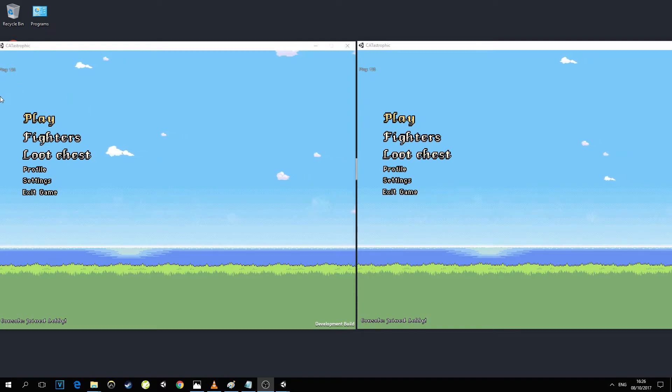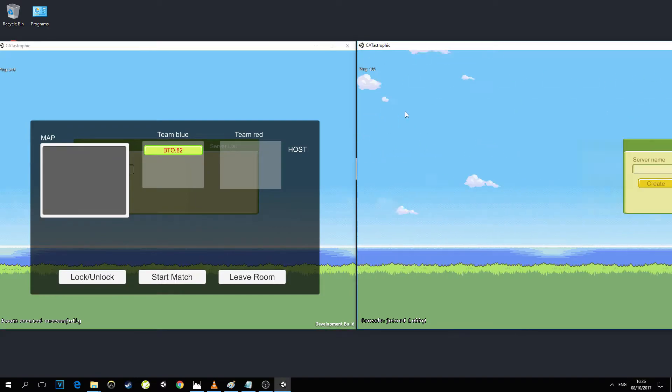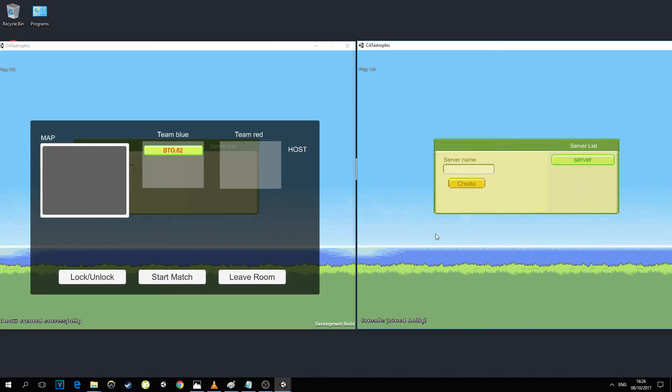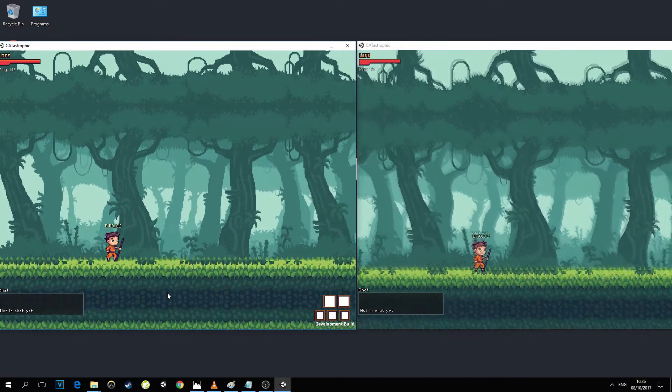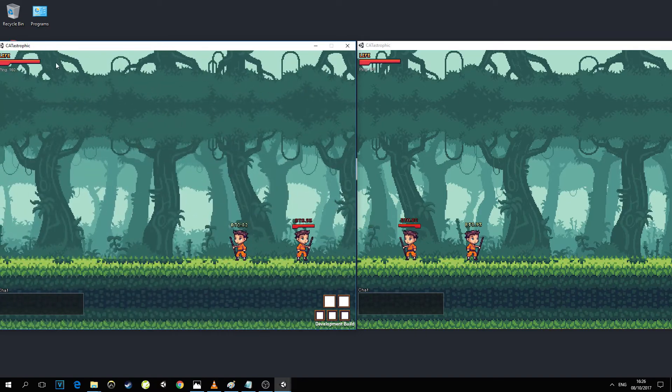Anyway, let's finally jump into the gameplay. Because of my physical location the ping is pretty high. I'll click Play, go to the server, and on my right screen join this server and start with the host.